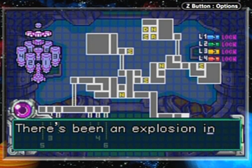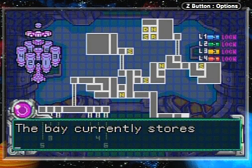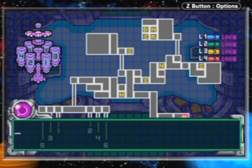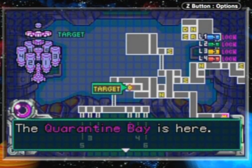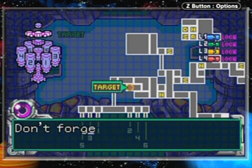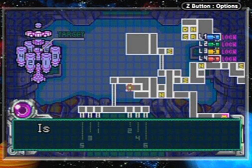There's been an explosion in the quarantine bay. The bay currently stores capsules containing recent samples from SR388, as well as parts of your suit affected by the X parasites. Investigate the quarantine bay — it's here on the map. Move quickly and quietly. You are still unable to use most of your latent abilities. Stop at the navigation room on the way — you actually can't avoid it at all.